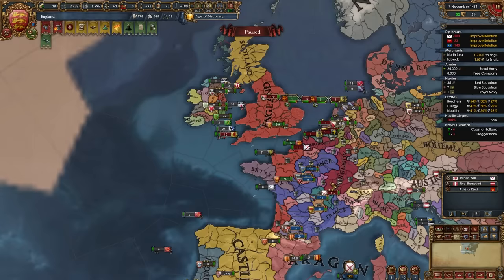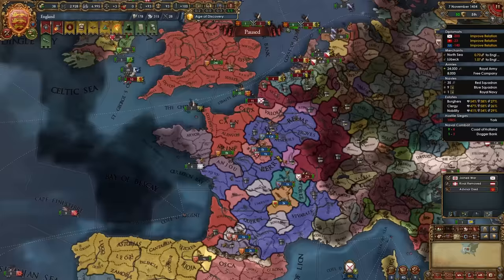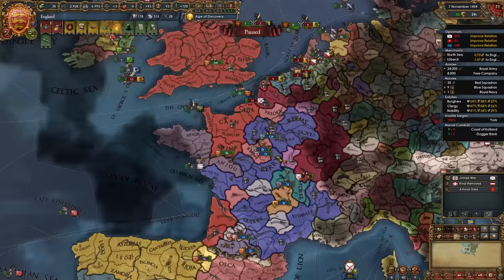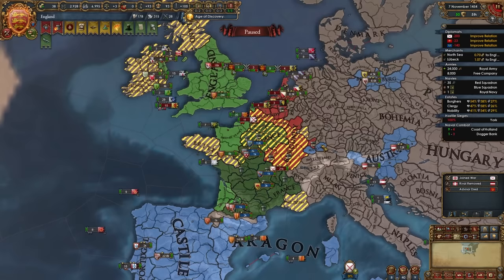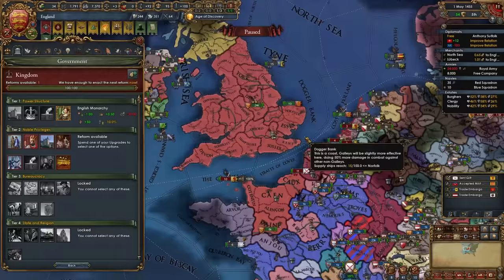Something weird happened in my game: Burgundy declared war on Bourbon, and I don't think nations consider subjects of subjects in this latest update, so Burgundy couldn't see that I and my allies would come into this — I think this is a bug for this patch. If this happens to you, you could beat up stronger nations by calling in your allies, but in my game I'm going to do a quick white peace on Burgundy in order to not exploit bugs in guides.